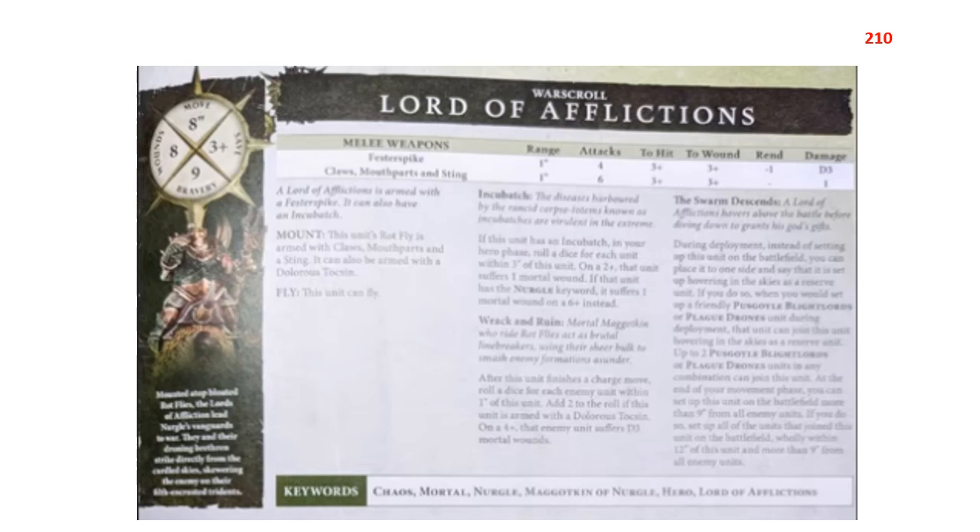Lord of Afflictions — this guy is fantastic. He's my general a lot. He can dish out a decent amount of damage, lets you deep strike your Puscoil Lords and Plague Drones, does impact hits when he charges, and is very durable with a three-up save and eight wounds. He moves eight inches and flies, so he's really good at carrying Overwhelming Stench and bringing it into your opponent's lines. He's only 210 points — a pretty points-effective buy. He shows up in a lot of lists; we all identified him as being really good when this book launched and we've all been proven right.